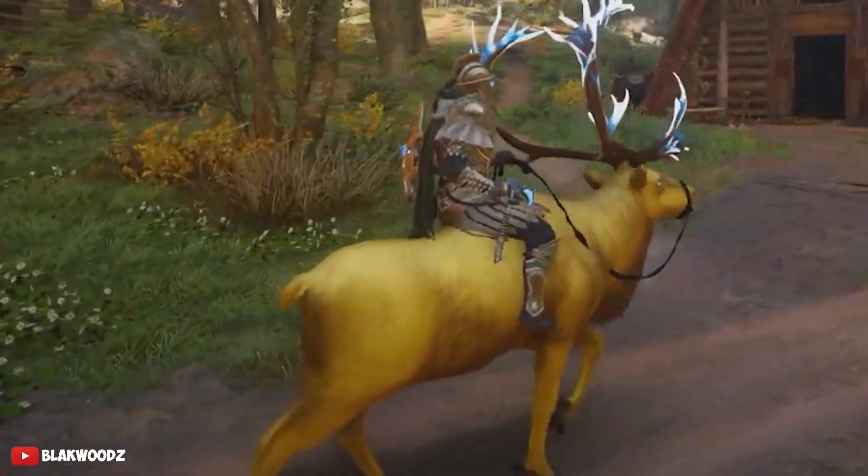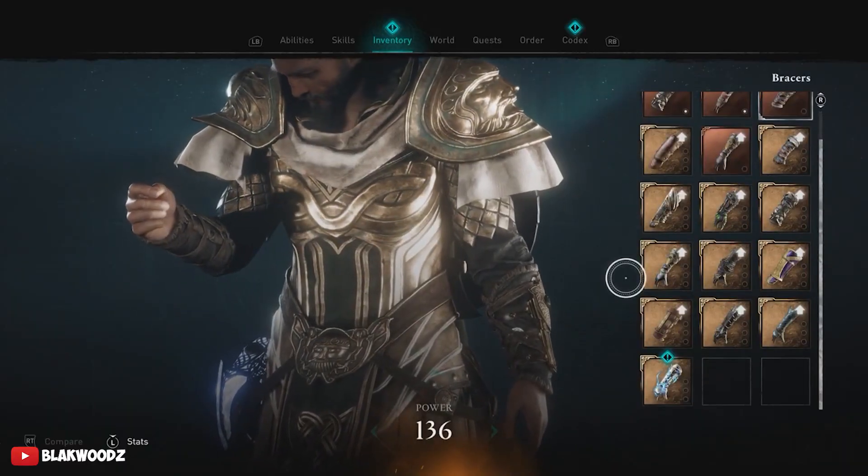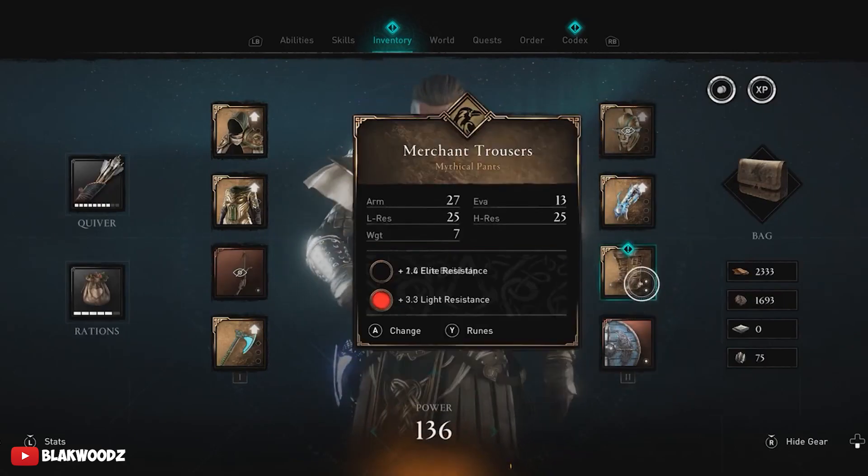This gear pack is called the Terranese set, which comes with a whole bunch of gear including a helmet, a cloak, the chest piece, bracelets, and boots.